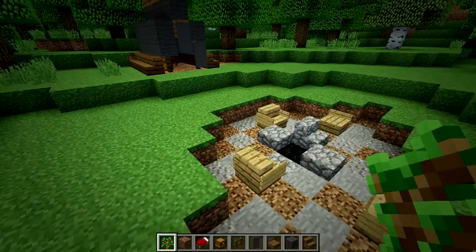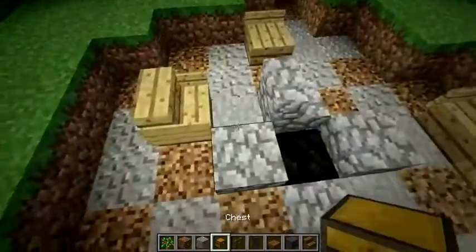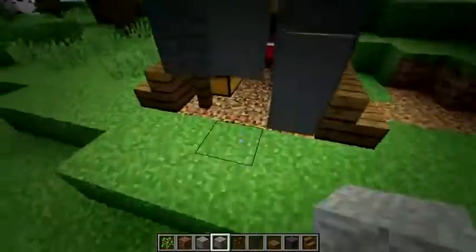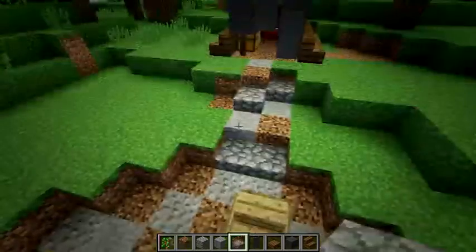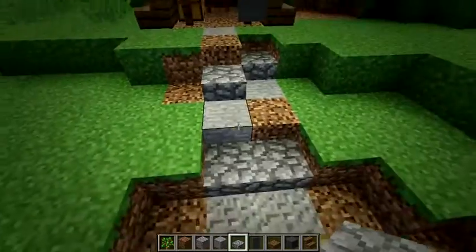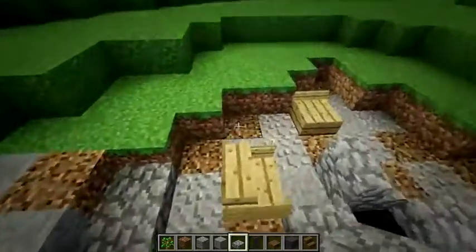Now for every tent that you have you're going to want a pathway up to it. This is probably going to be the same materials that you've used for the fire pit area. So let's add some stone and some coarse dirt and then we're going to add some half slabs — in this case I'm using cobblestone slabs. I did not make them even. Make it look messy. This is a campsite — not everything is drawn out or planned perfectly by whoever made it.